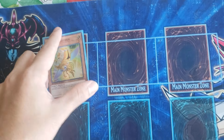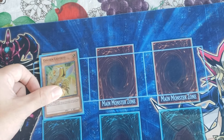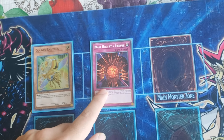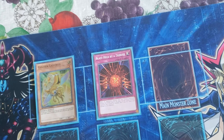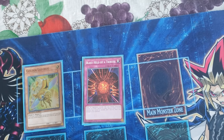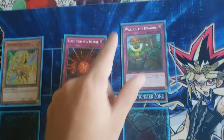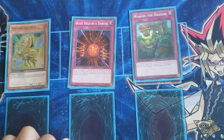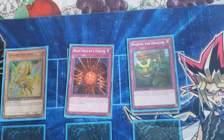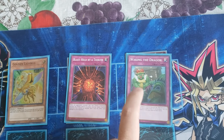Now for the side deck — I'm playing one Ladybug, because if your stall game is good enough, you can afford it to make things harder for your opponent. I'm playing one Blast with Chain because I am afraid of Gravekeepers, especially Oracle, so this is the counter for Gravekeepers. And one Waking the Dragon — I'm playing Waking the Dragon because the meta right now is either a stall deck or a hyper aggressive deck that runs Night Beams and Dust Tornadoes. Since you are afraid of Night Beams and Dust Tornadoes while stalling, this card gives you a win condition if your opponent gets to pop it.